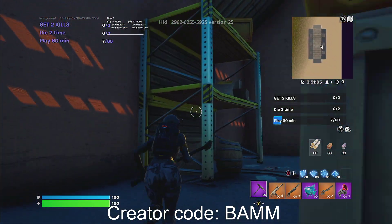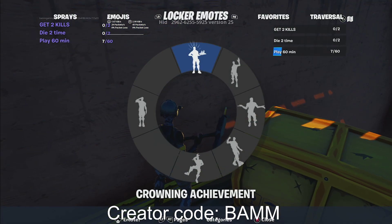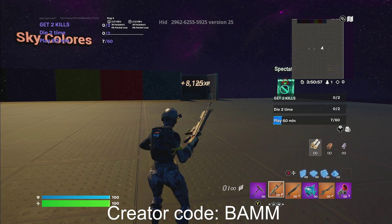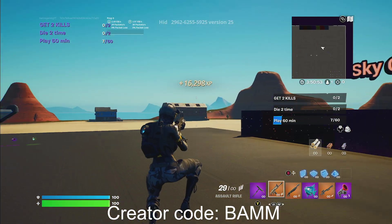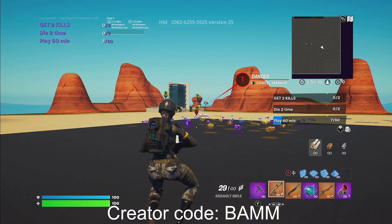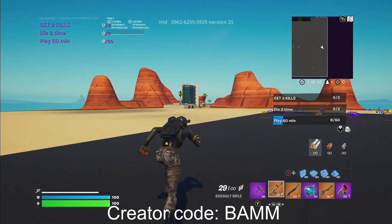Next thing you guys want to do is head back over here. If you run in, you're going to turn blue over here. So you guys want to go ahead and emote right there. Now you guys can go into the spawn and you're going to turn that clear. Then you guys are going to look for that building over there on the side and build towards that.